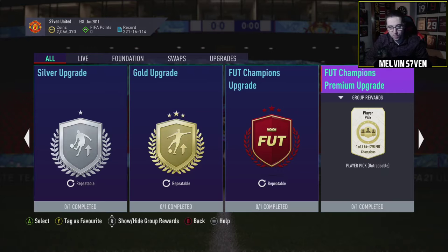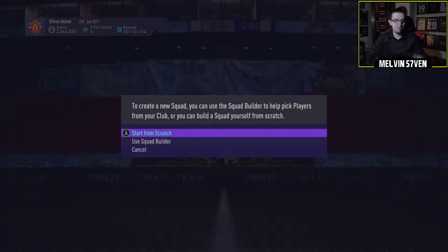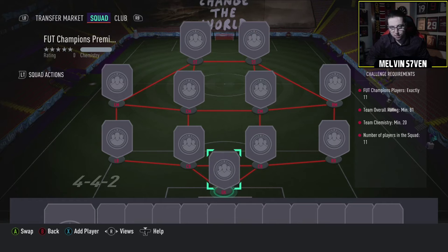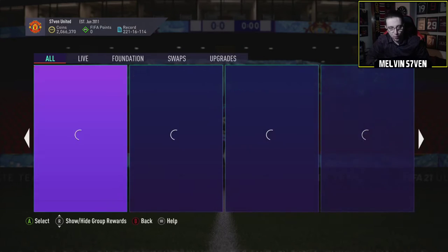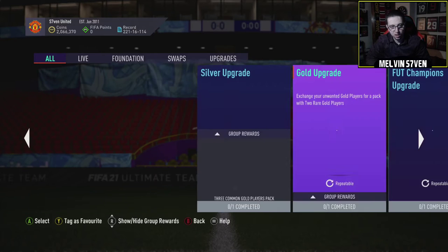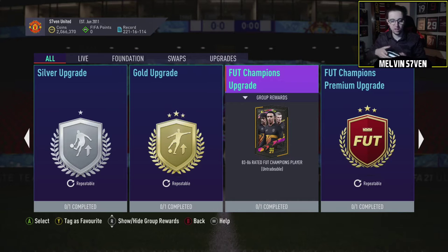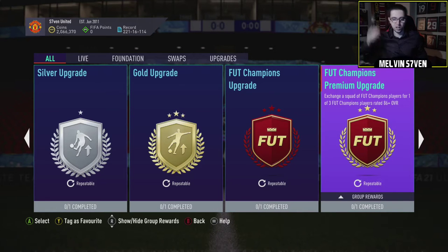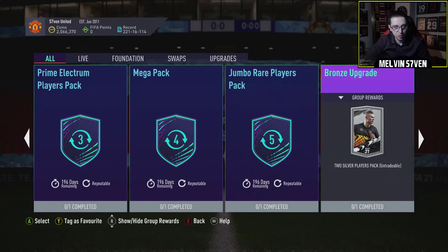So they finally put the Fut Champions premium upgrades in, which I imagine is just the exact same as last time. So if you exchange 11 red Fut Champions cards, you will get an 86 plus guaranteed, or if you trade in three, you will get an 83 to 86. So obviously I'll be waiting for this one. I've got six cards that I'm perfectly happy to put in to try and get someone a bit better. Three weeks and I should be able to do that.